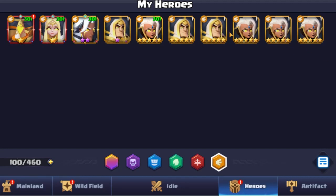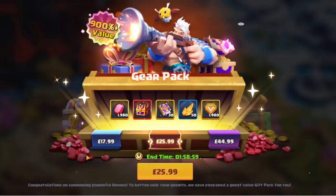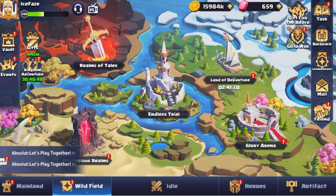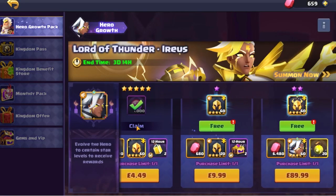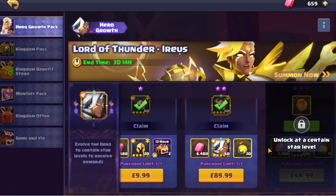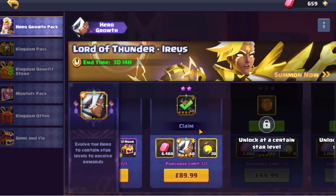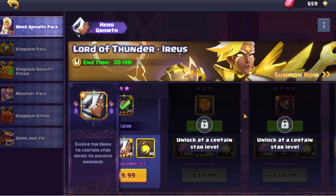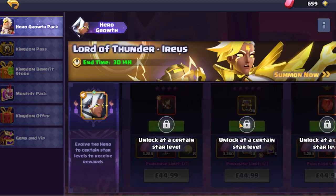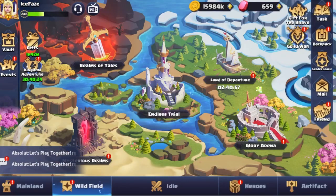We've got our one star ready for when we want to take him up to the next level, and we have a little bit of food so we can actually take this girl up to beyond two star. We got the hero growth stuff now, we can claim it — it's quite expensive though. Essentially if we can get another Iris we can go all the way up to this level and get these goodies for free.